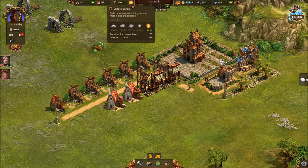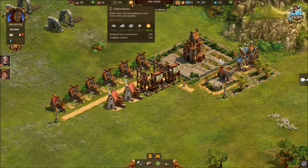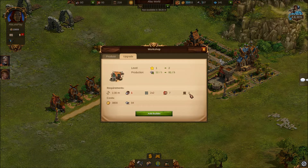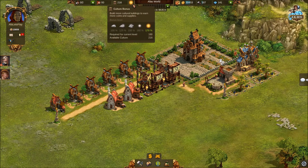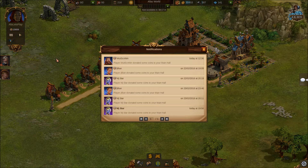We managed to get our culture bonus up to 170 percent last episode, which is good. Now every time we build a building it's going to cost us a bit of culture, so when we upgrade our workshops to level two it costs us two culture. We need to make sure we always have enough culture to keep it at 170 percent and get that maximum bonus.